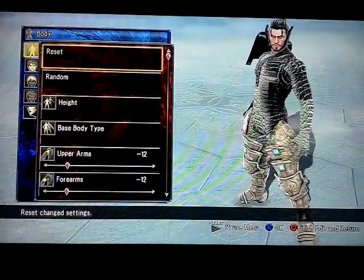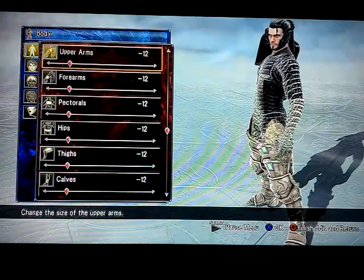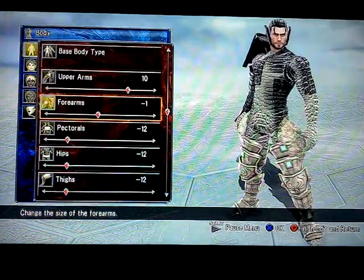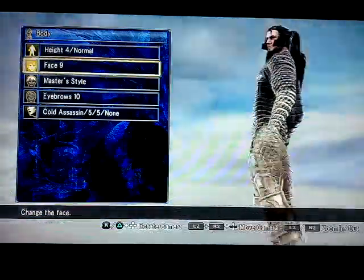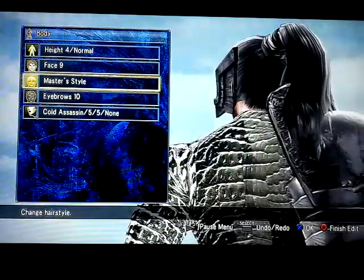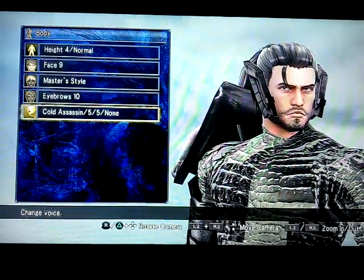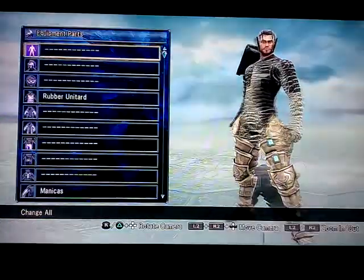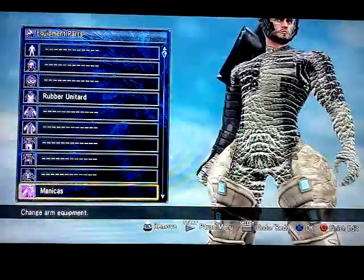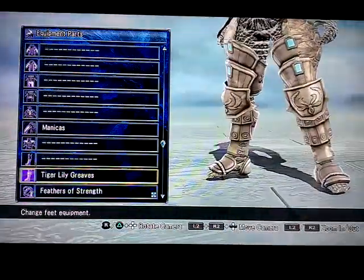You want to have a Height 4 Normal. All of these should be the same, like negative 12's right here. He has 3 body mass right there. If you want to make his upper arms a little bit bigger, you can. He has no bigger muscles than his forearm — that's fine. You want to have a Face 9 right here. You want to have a Master Style's hair since he had a ponytail on the back. Eyebrows at 10, Cold Assassin, pitch in tone 5. Make it kind of accent-y equipment. He has a rubber unitard right here. He should have the Manicast, the little big gauntlet thing on his left arm.